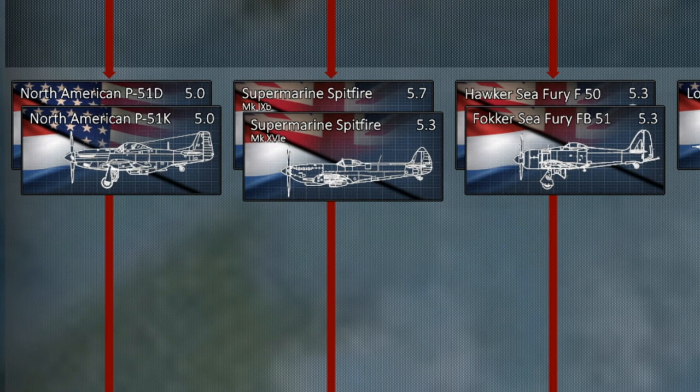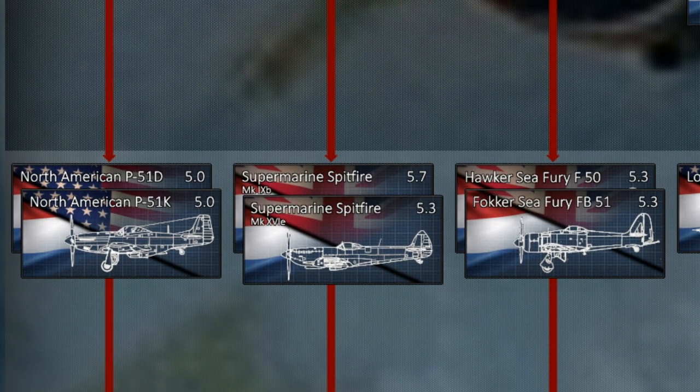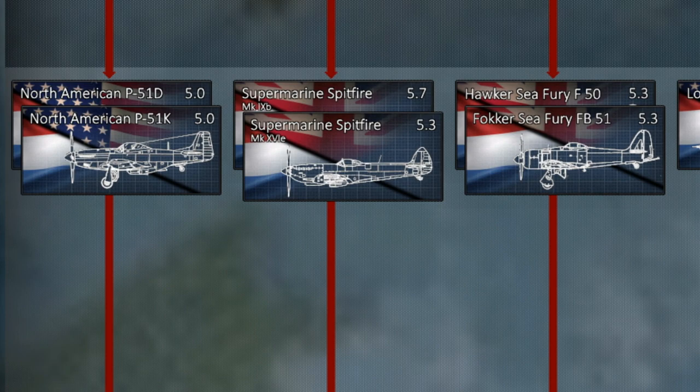Starting with the P-51, the Mustangs were acquired by the Dutch post-war and mostly used in the East Indies. We see the D and K variants — basically no differences between them except the K variant has a different propeller hub. The Dutch only acquired 10 P-51Ks and 30 P-51Ds, and these were a stopgap before jet aircraft took over, or after they abandoned the East Indies entirely. It's typical for these post-war propeller aircraft — they go to minor countries or get quickly replaced by jets.